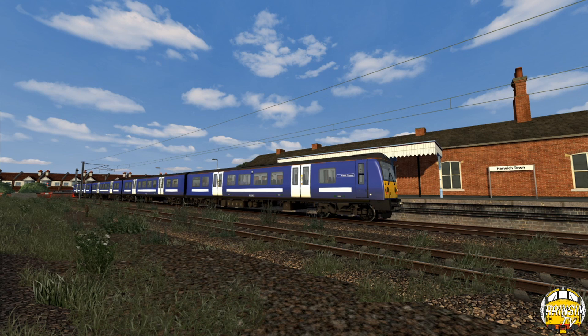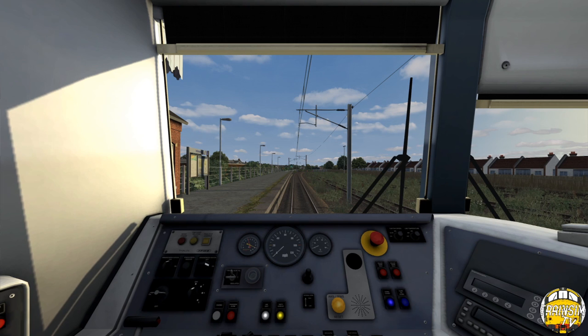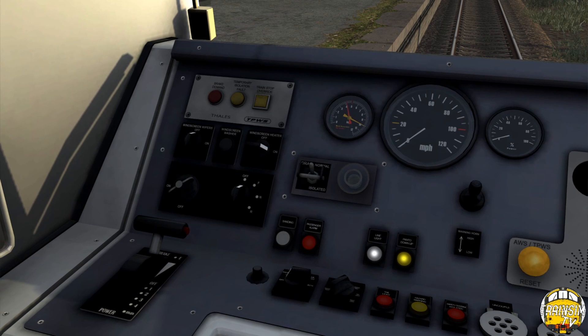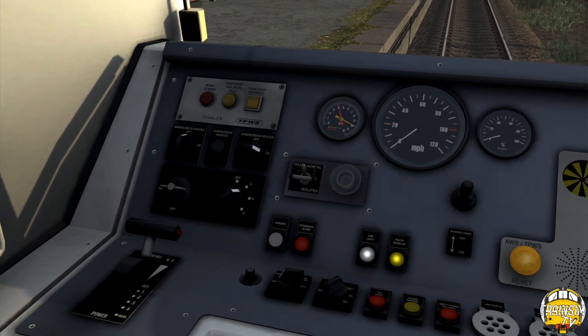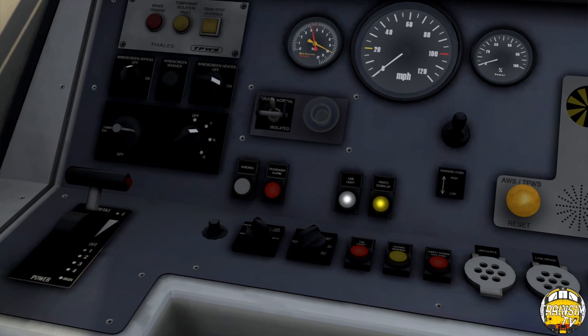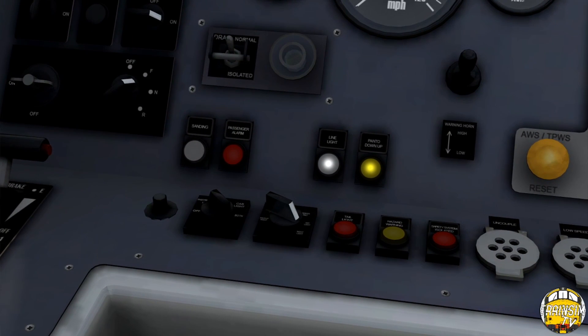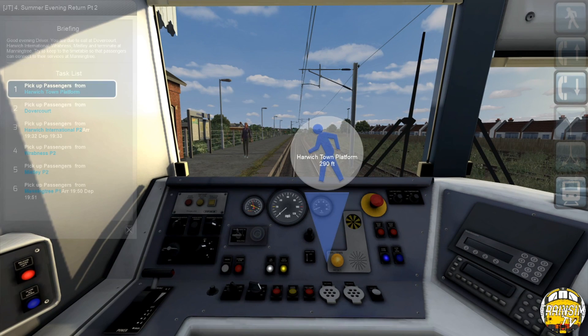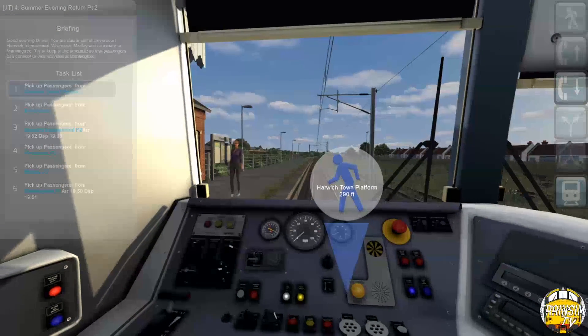We're on a Class 360 EMU and we're starting at Harwich Town. So we're going to get ourselves sorted, set up and get ourselves ready for the off. Let's get ourselves our master key. That needs to be on. Neutral. Some instrument lights on. It's been ages since I've driven this unit. Doors open. Good evening, sorry, driver.